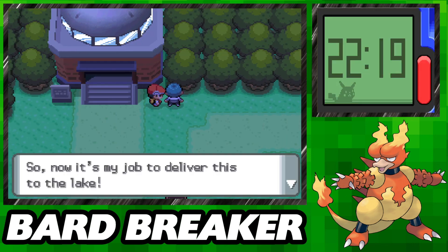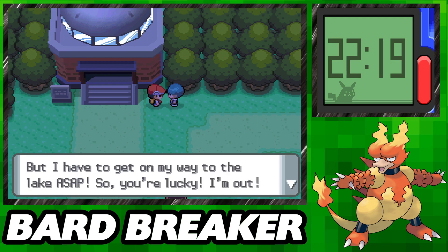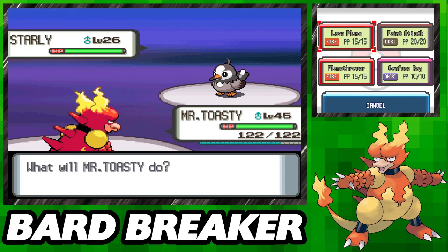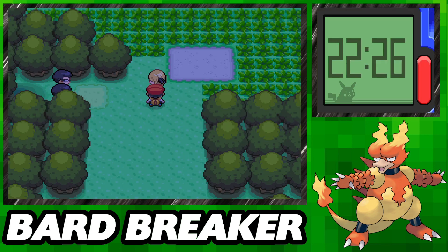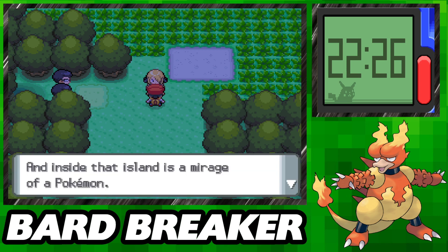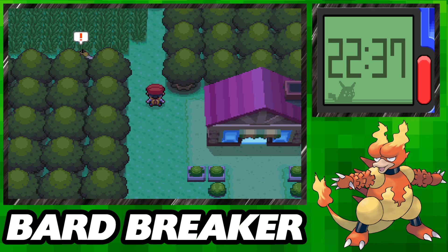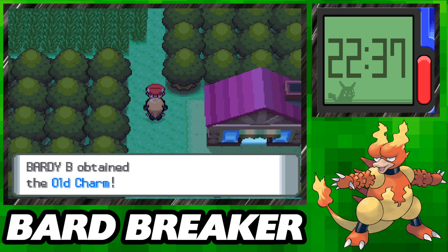After securing the fourth badge, we find a Team Galactic Grunt contemplating evil and give chase. Of course our rival Tim has to stop us in the middle of the chase to fight us, but after a few quick Flamethrowers we sweep through without incident and continue the pursuit, quickly defeating the Grunt and joining up with Cynthia. For some reason she's sending us out on Package Delivery Simulator to go cure some Psyducks. Why are we always playing doctor or police officer? Why can't we just be Pokemon trainers?